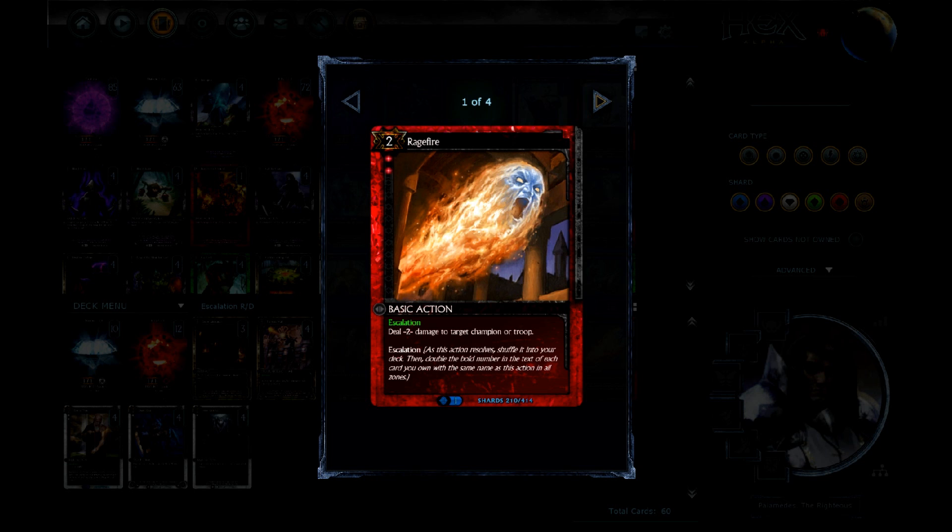For example, with Ragefire: the first time you cast it, it does 2 damage. The second time it comes around it'll do 4, then 8, then 16 — all for the same resource cost of 2.